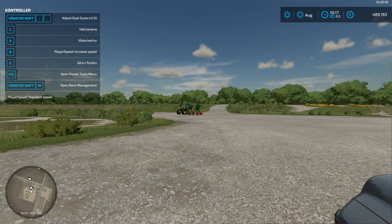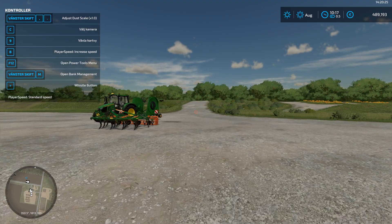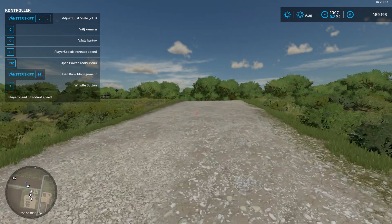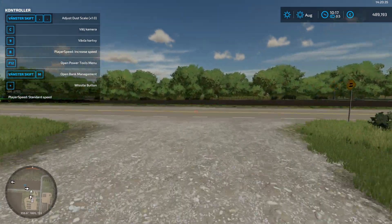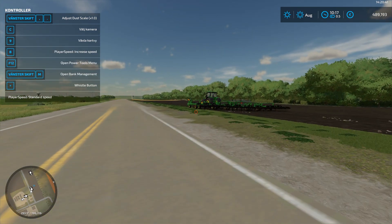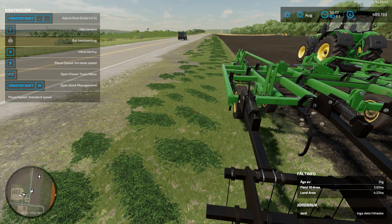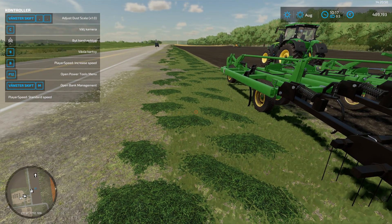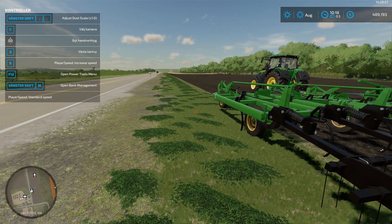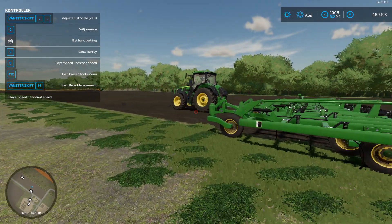Now we're going to run over to my field and I will show you the other tractors. This Iowa map is one of my favorites right now. I've tried Elm Creek as well but I think this is where I'm going to start. You have to be careful with traffic when running on streets. I've also tried mowing the grass. I'm testing everything because I'm quite new to the Farm Sim controllers in the 2022 version.